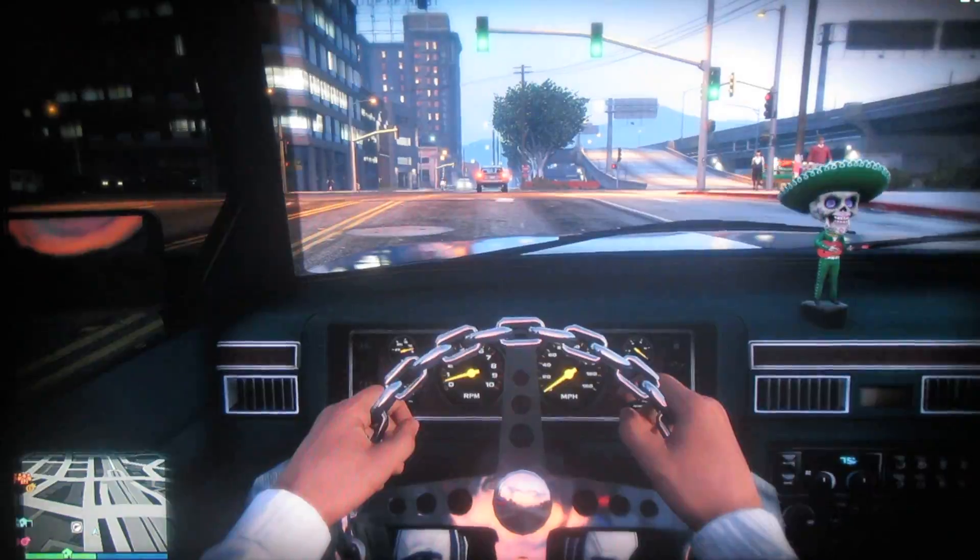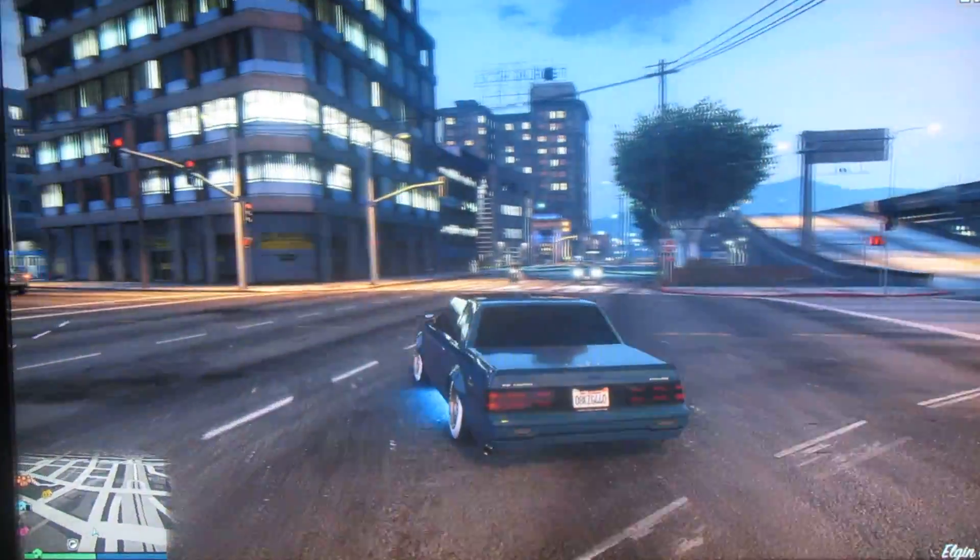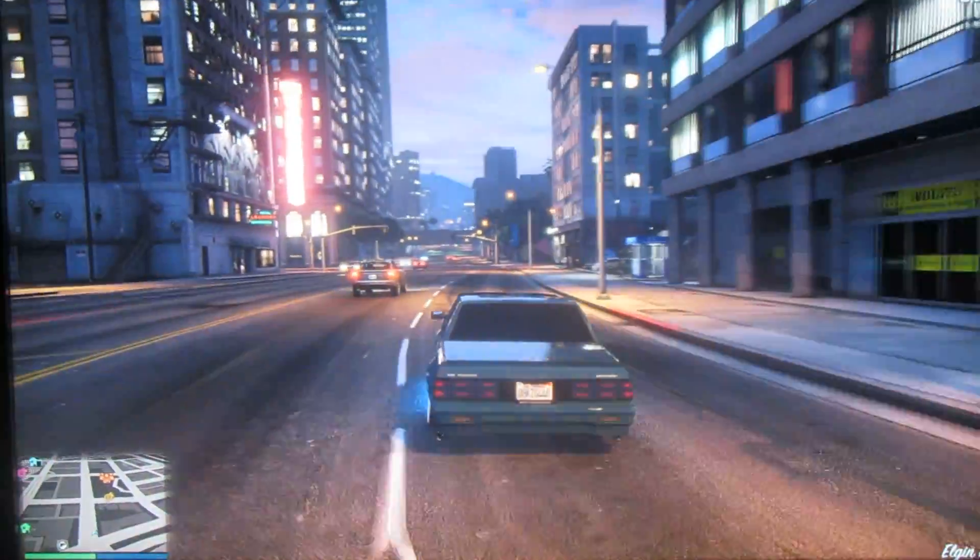I got that bobblehead right there, I got a chain steering wheel, my car's blue, the underglow lights are blue — it's all good in the hood.